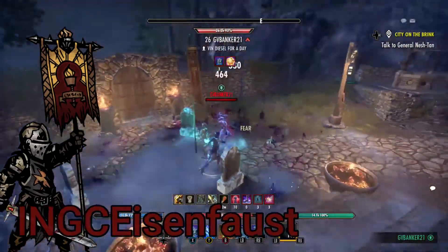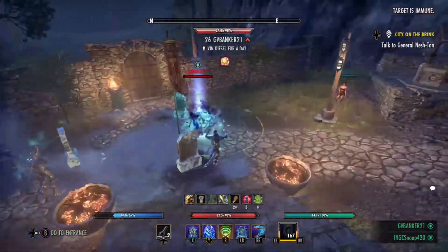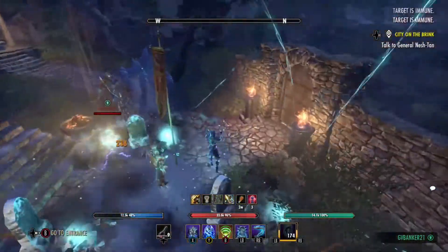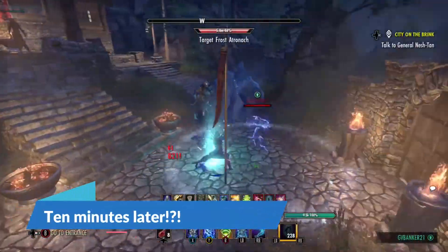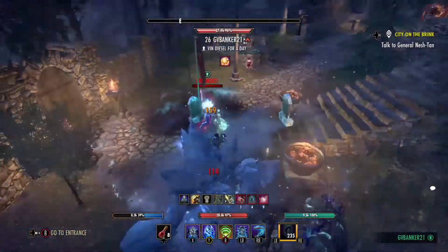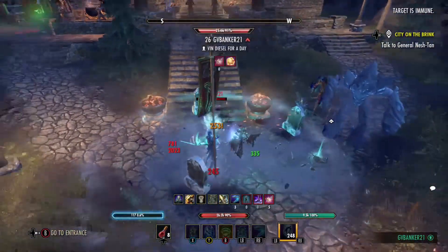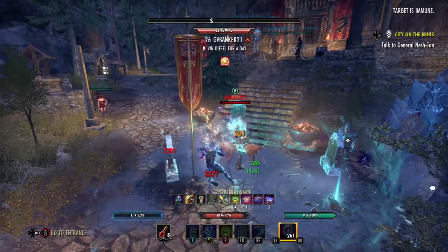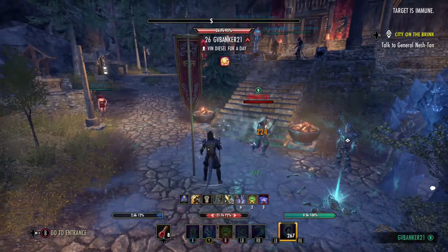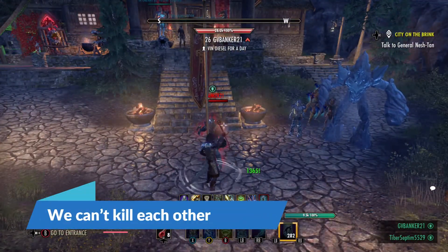In Cyrodiil Icereach, under level 50, you have to restart your character constantly because you need to be under level 50, so without any Champion Points. Essentially that means you're going to have to farm constantly some new stuff, but the Transmutation Station comes really handy because of the collection set that you have on all your characters.